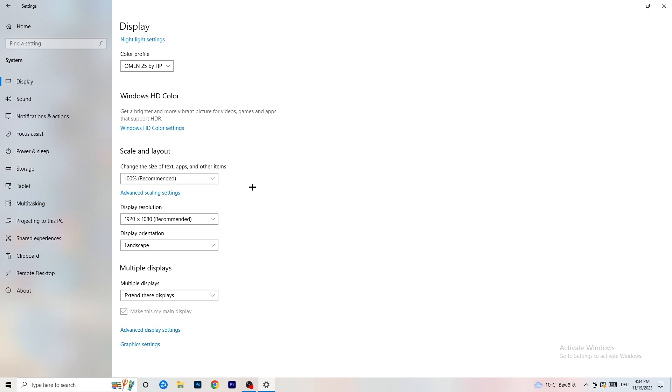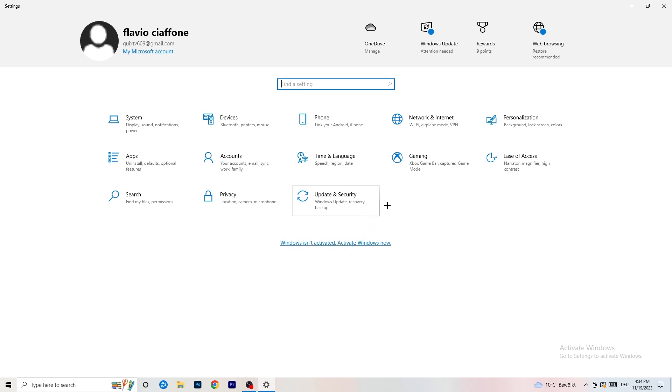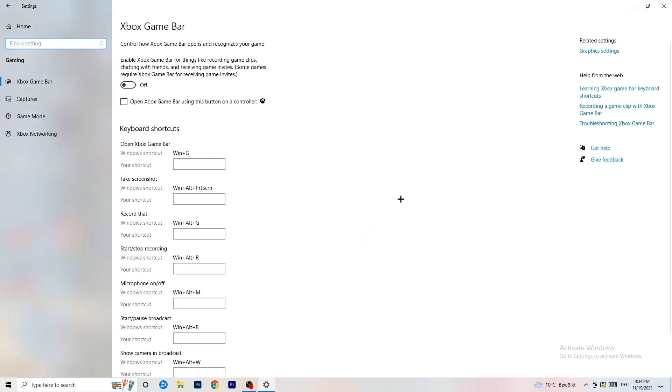Go to Scale and Layout, change the size of text, apps, and other items to 100% as recommended. Set the resolution to the same one you're currently using in-game — for example, 1440x1040 or whatever you're using. Once finished, go back, then go to Gaming. Click on Xbox Game Bar and turn it off — some people say turn it on, but turning it off reduces your probability of having a black screen in-game.